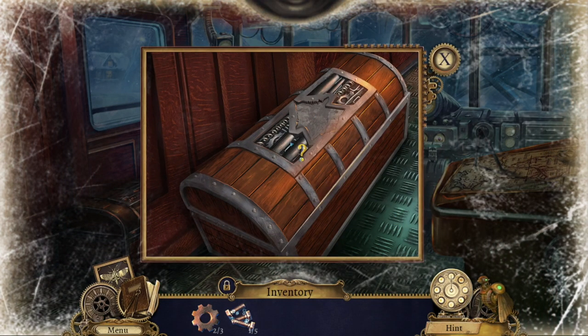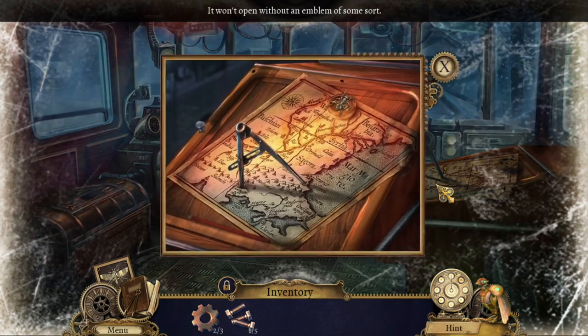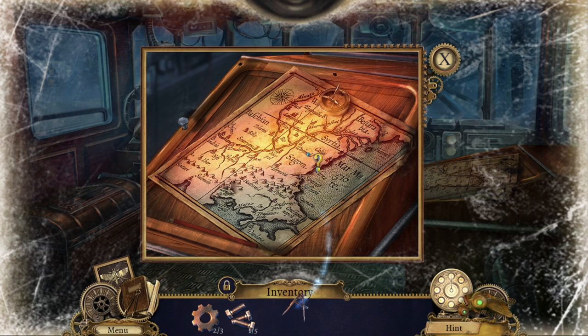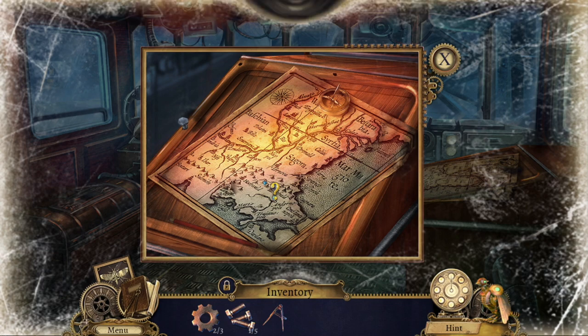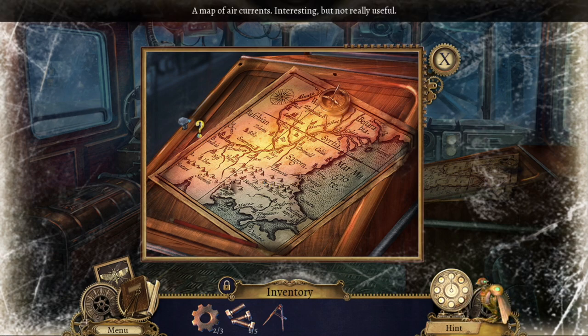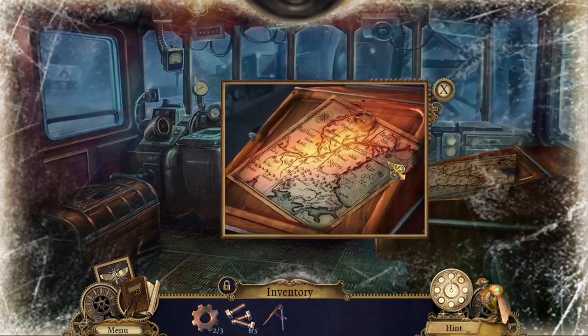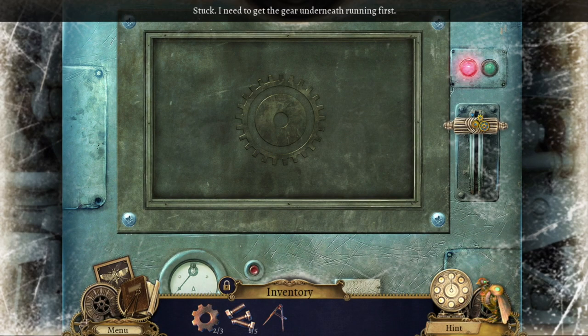Let's look at this first. There's some kind of trunk — it won't open without an emblem of some sort. Found a map. Found a bug — nine out of eleven! There's a compass and a map of air currents. Interesting, but not really useful. I need a wrench to unscrew it. I don't know how to pilot it properly — I'm better with a smaller aircraft. Looks like something is stuck; I need to get the gear underneath running first.